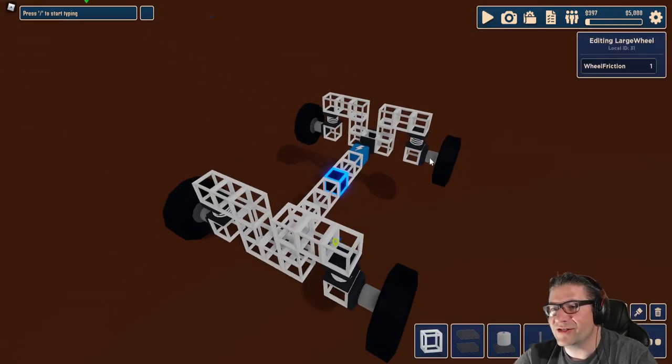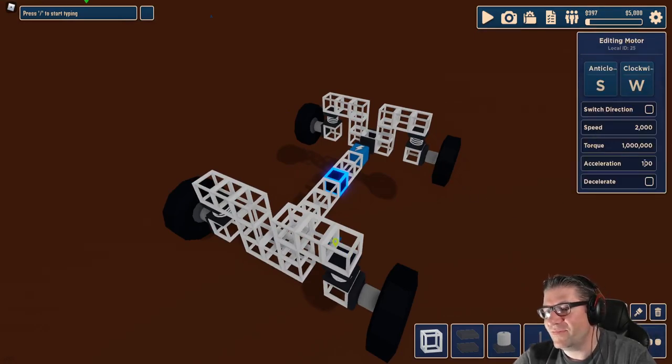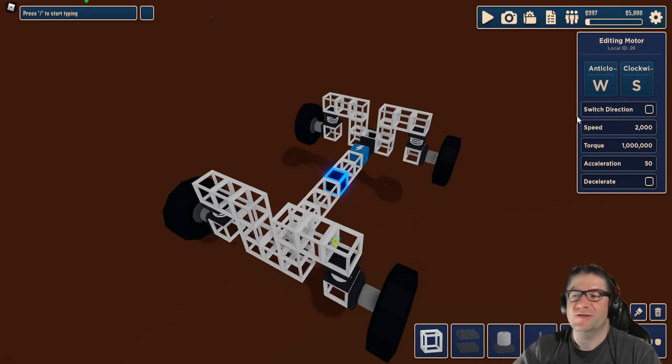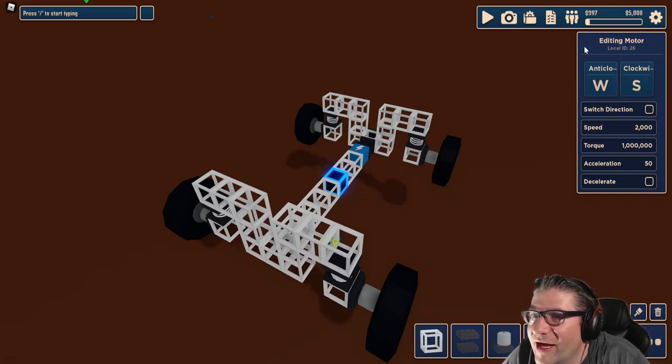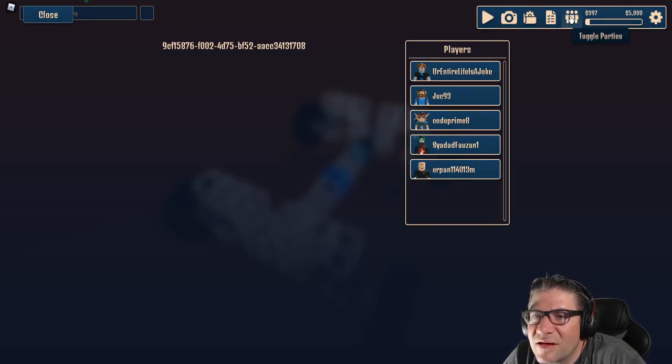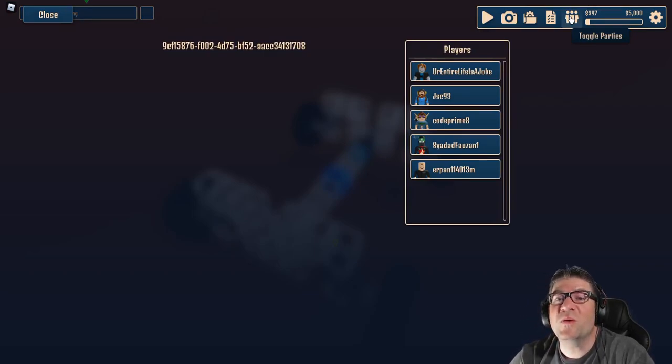Let's go back and change this — we can configure these. Instead of a hundred, let's go 50. 50, 50, and 50. Whenever I first put my wheels on, they were all backwards — when you pushed W it would just spin in circles. I didn't realize there was a switch direction option. I need to open my eyes more. Toggle parties, high parties — holy cow. My entire life is a joke.